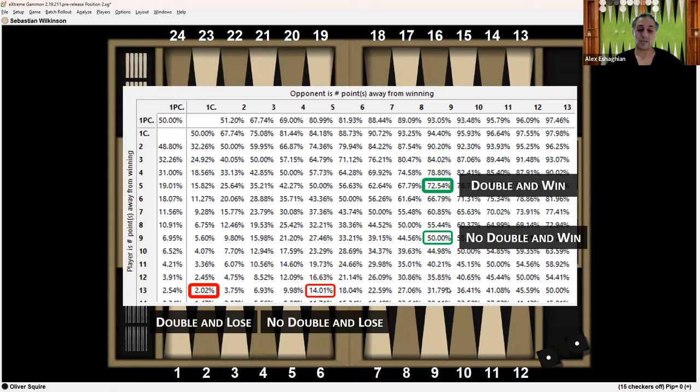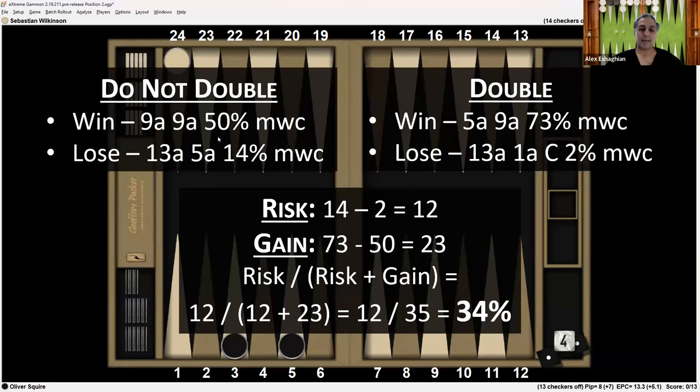If Oliver loses and does not double, he'll still be at 13 away, but now Sebastian will be at five away, giving 14% match winning chances. If Oliver doubles to eight and loses, Sebastian will get eight points to be at 12 — that's the Crawford game — and Oliver will still be at zero. So 13 away, one away Crawford gives only 2% match winning chances. The risk is the difference of these two numbers: 14 minus 2, which is 12.